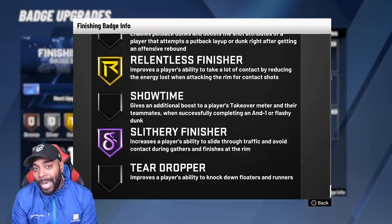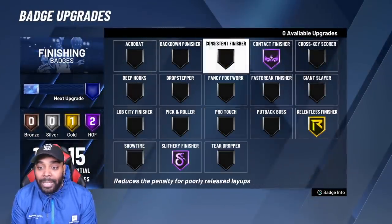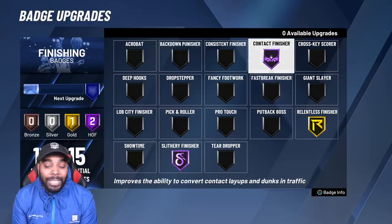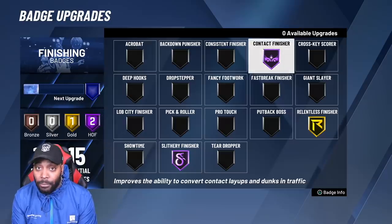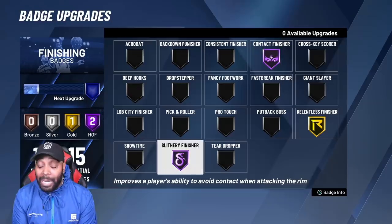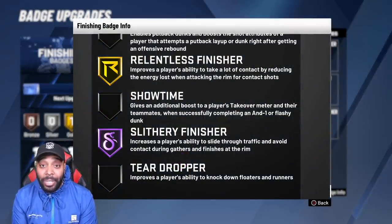The reason this badge is top five is because with Slithery Finisher on Hall of Fame, a lot of other badges don't matter. If you get Slithery Finisher to max, it doesn't matter if you have Contact Finisher or Relentless Finisher — those badges are just a little addition for catching bodies at the rim. If you want to get to the rim and finish without anybody bumping you or taking your stamina, Slithery Finisher is going to be it for you.